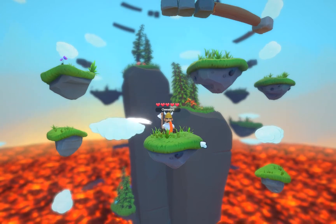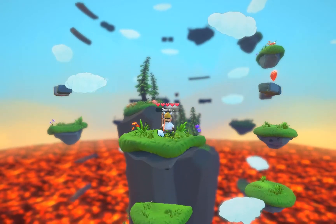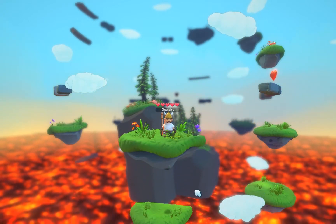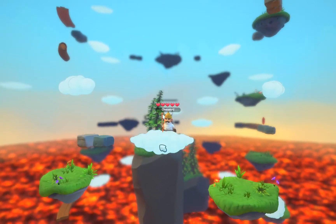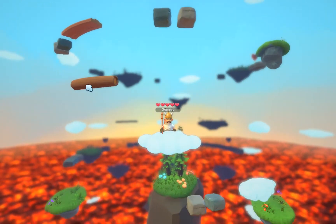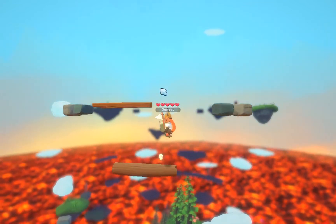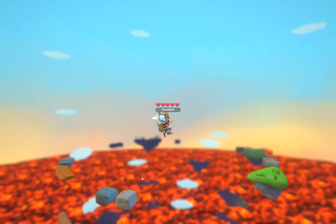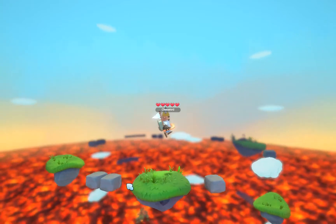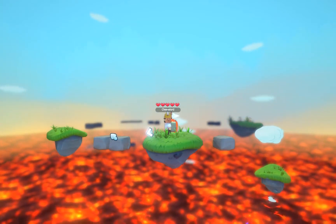Use that weapon to attack the other players. Each player has five lives. The lava goes up so you have to climb up. You will lose HP if someone else attacks you or if you touch the lava. You can recover your HP by getting hearts. As you can see, those stones are easy to break.